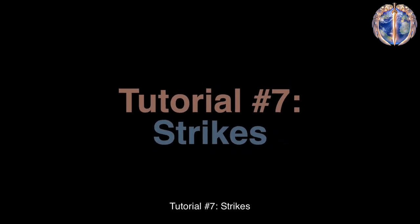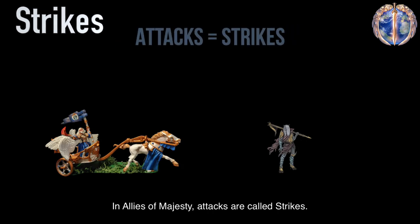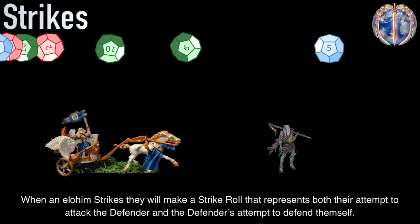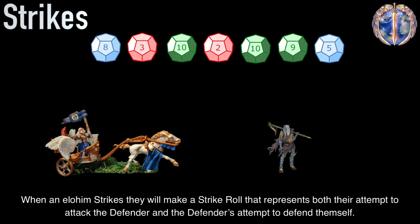Tutorial number 7: Strikes. In Allies of Majesty, attacks are called strikes. When an Elohim strikes, they will make a strike roll that represents both their attempt to attack the defender and the defender's attempt to defend themselves.